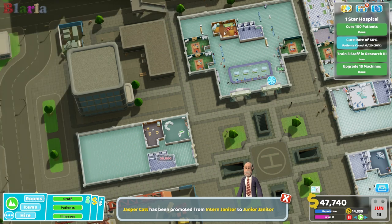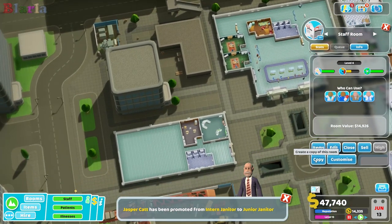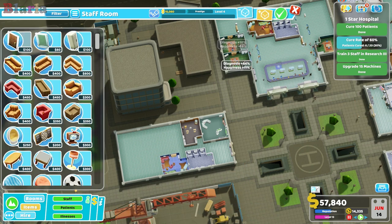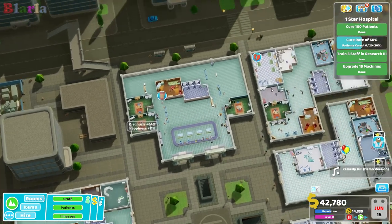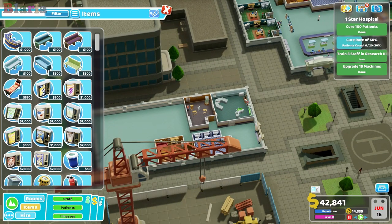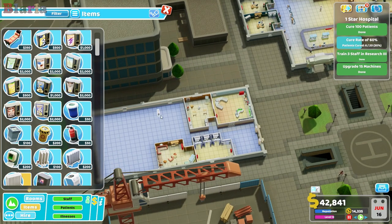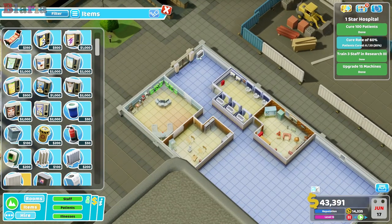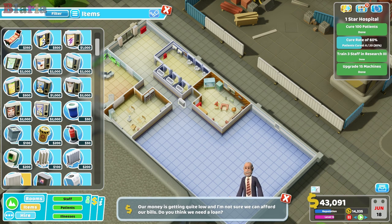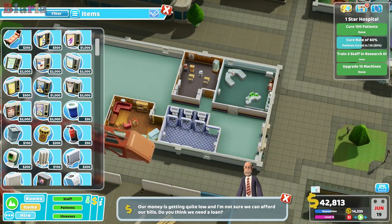We'd also like to copy the staff room. We should probably heat this place because it's very, very cold. That'll probably do for now.